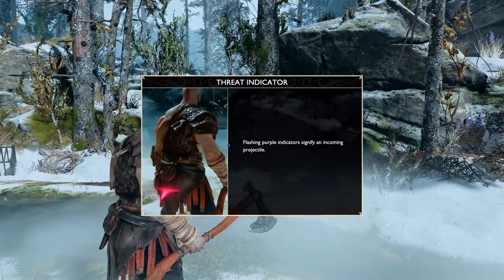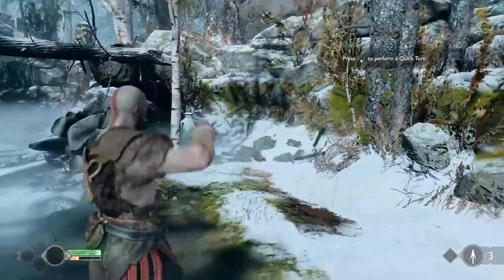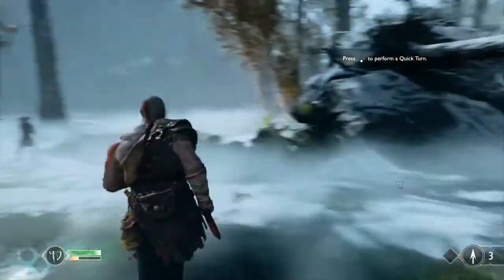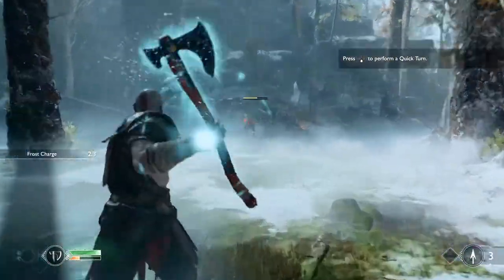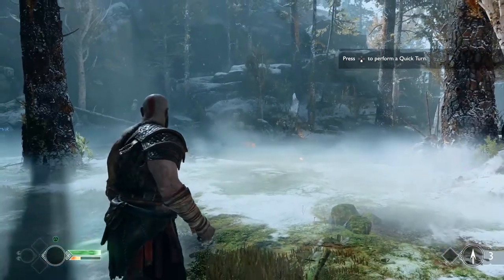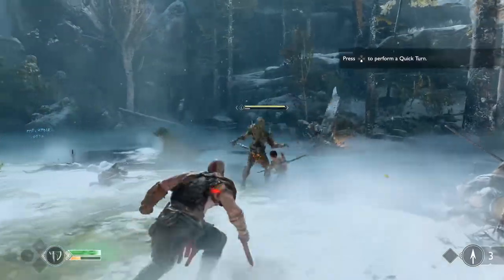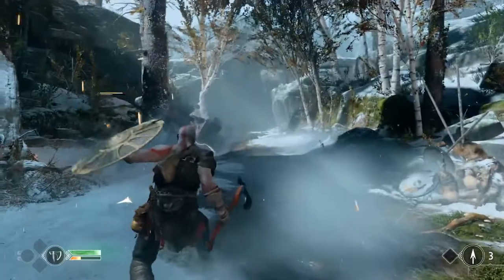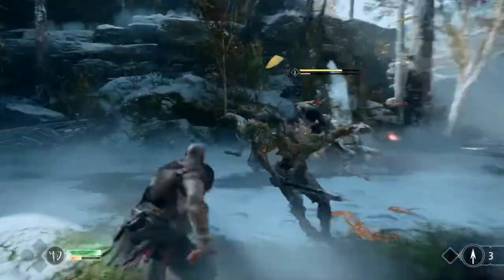I saw something on the side of the screen that said 'New Labor.' It looks like challenges — when he shattered that enemy, it said 'New Labor: Shatterer.' The more enemies you come into contact with, the more you fill out your bestiary. You'll get labors like 'kill this amount of enemies and receive X, Y, Z,' or 'do a specific move to take them down' — giving a bit more challenge beyond just hack and slash.